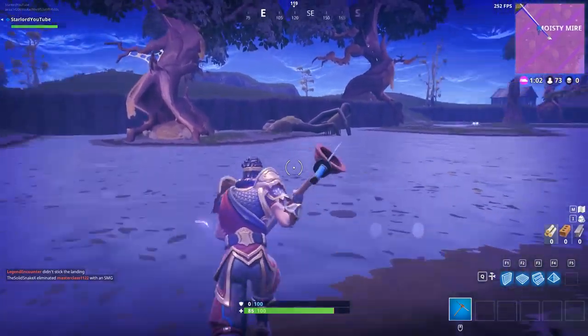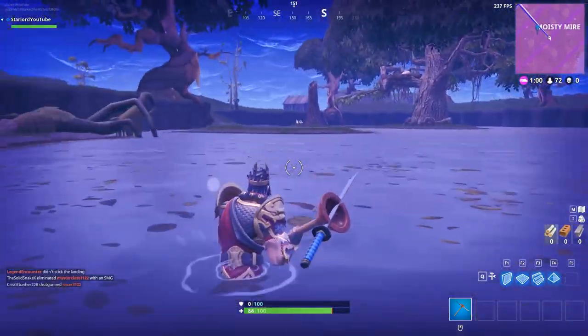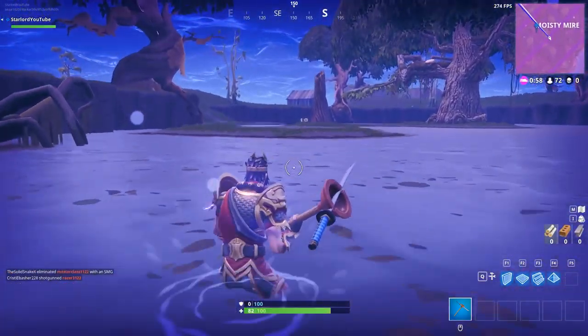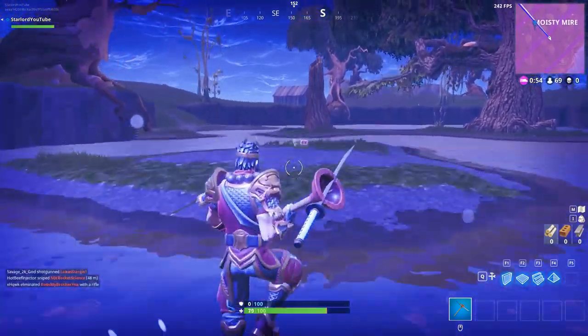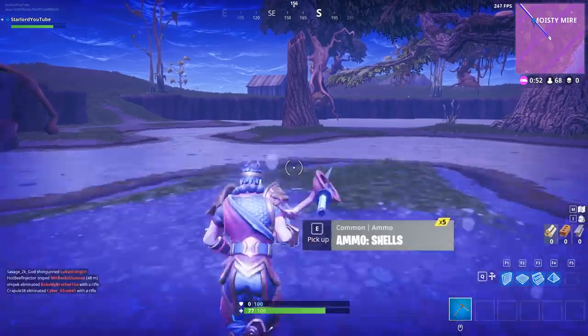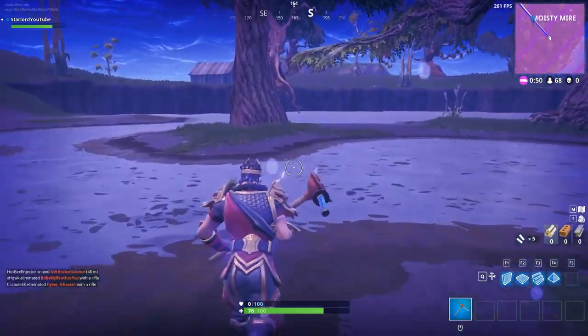What you want to do is head towards that little tree house right there and go inside it — there are three chests just in that one little tree house. Make sure you grab all of those. Once you've done that, we're going to turn right and head down this way.